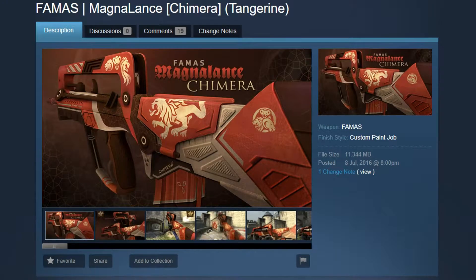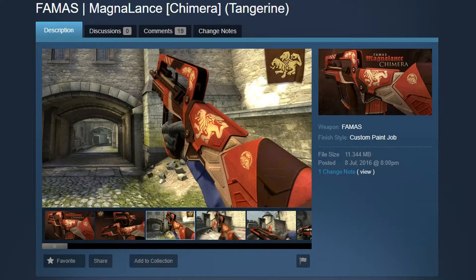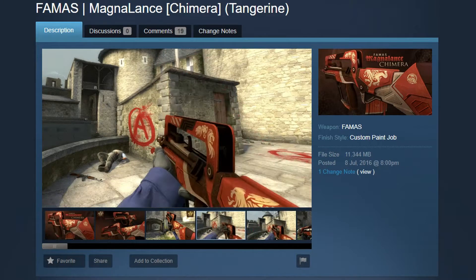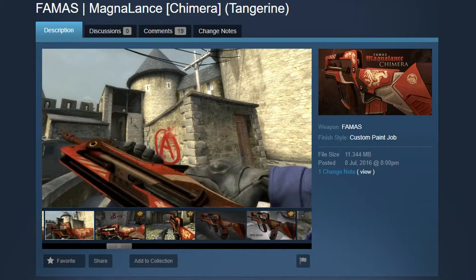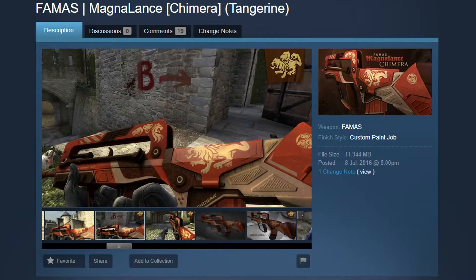The FAMAS Magna Lance is another red skin made by Hunter Badger. The Magna Lance has a medieval and sci-fi theme to it — for example, the yellow lions and snakes make it feel like something out of Game of Thrones. The small metallic details make it feel like it's from Star Wars or Star Trek. So it's a skin that is futuristic and still has a medieval theme at the same time, and the result is really epic. The colors match really well and it really deserves a spot in the game.